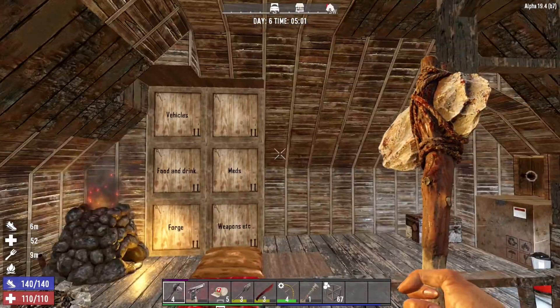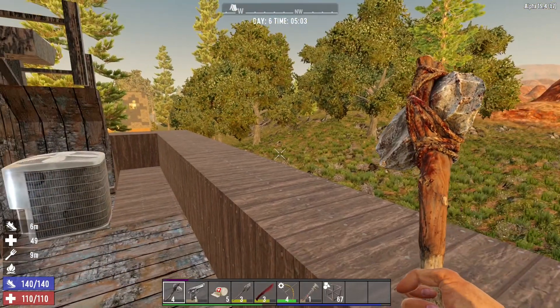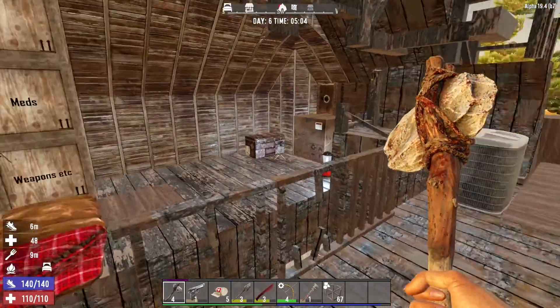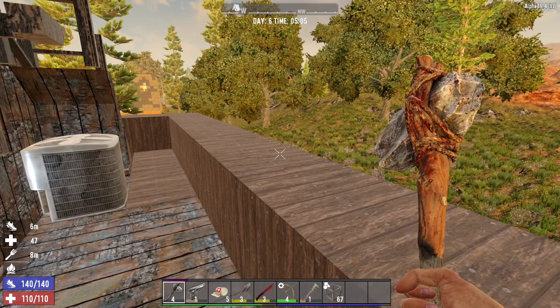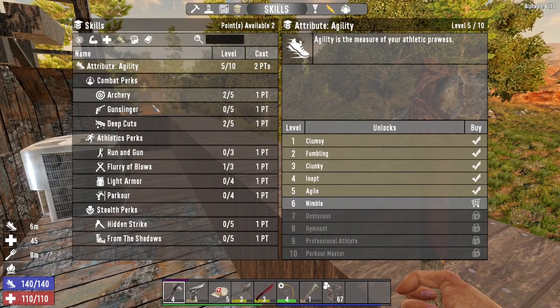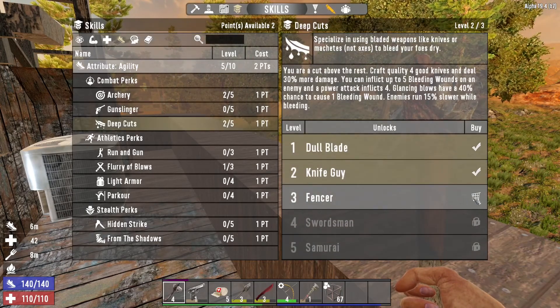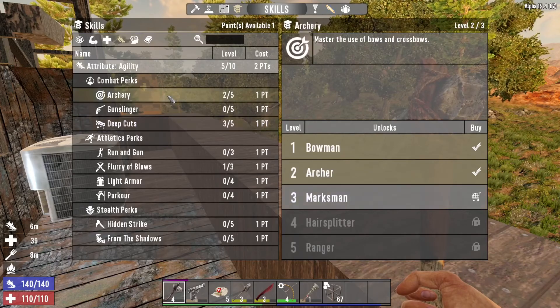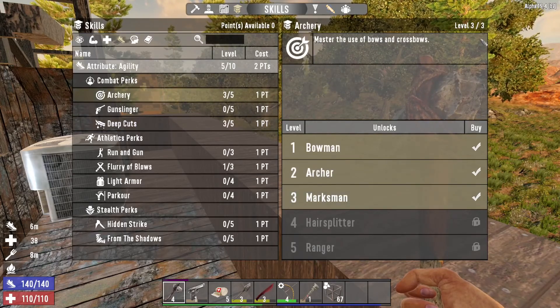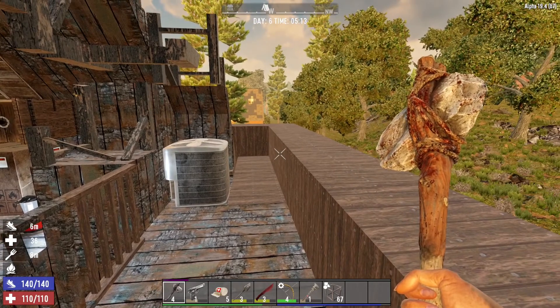Hello everybody, my name is Wayne, welcome back to Seven Days to Die Alpha 19. We're just starting day six of our agility playthrough. We've got a couple of skill points, so we're gonna go into deep cuts to get our knives up and then into archery.